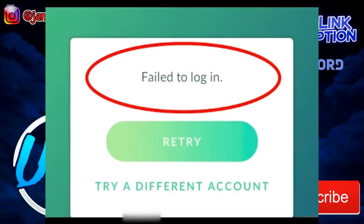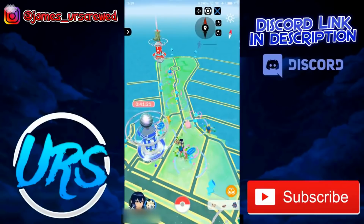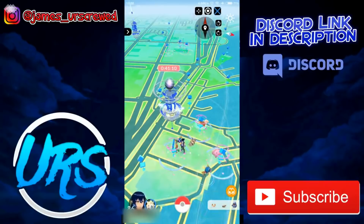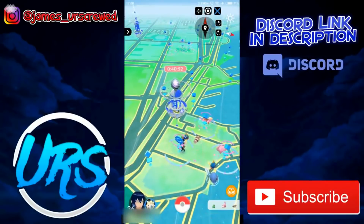One common problem after downgrading Google Play Services is being unable to sign into Pokemon GO. If you get a 'failed to sign in' error, click Retry. If that doesn't work, click 'try another account' and log back in — but before doing that, close Pokemon GO, clear data and cache, then reopen it, or it'll detect you as the same person and won't work. Also try playing on mobile data rather than Wi-Fi, and make sure the correct version of Google Play Services is installed.